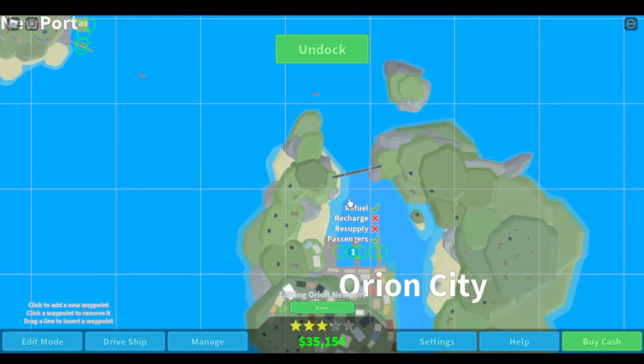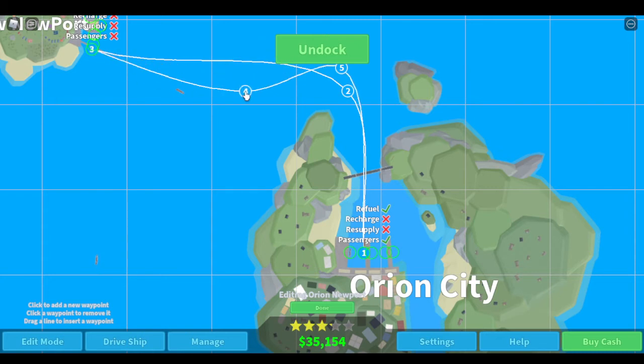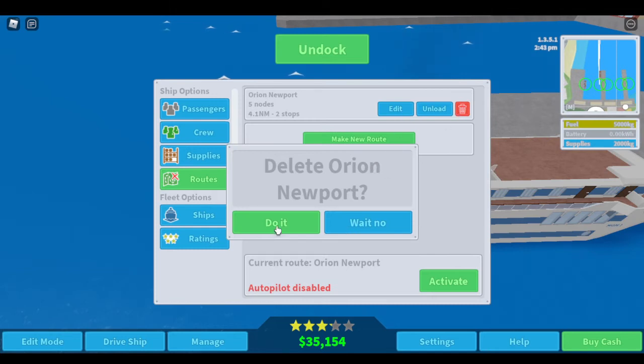Wait, can I actually drag it to make my own path? No? How do I redo this? I think I'm just gonna delete it. Yeah, do that.